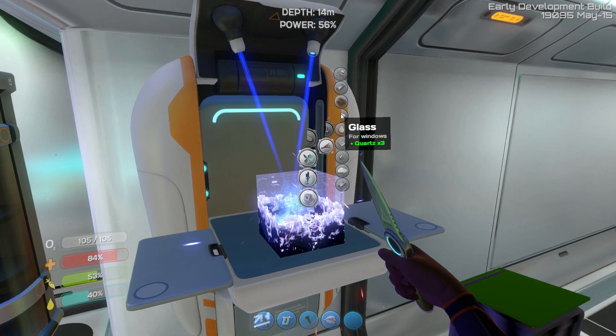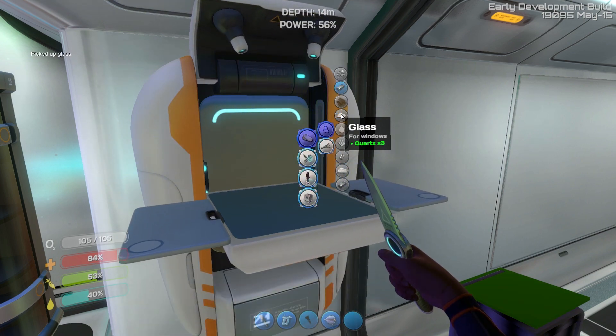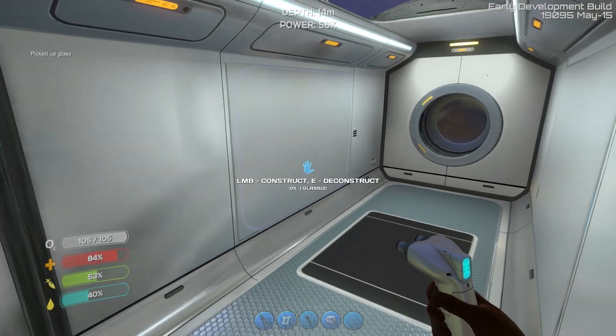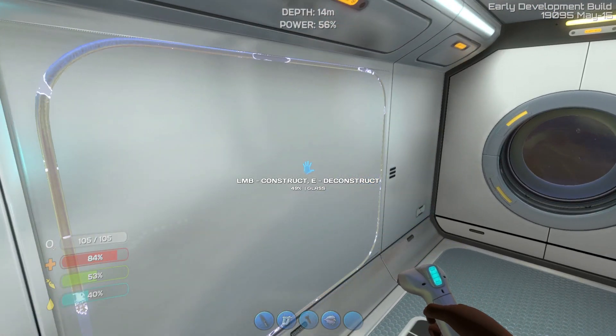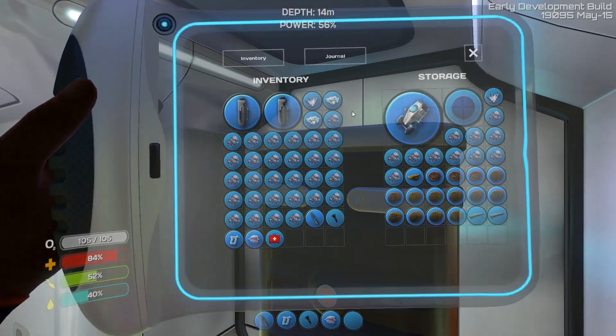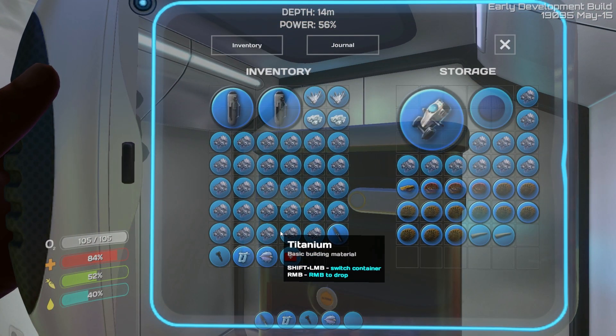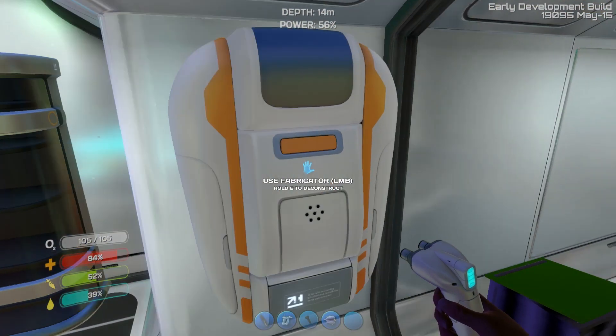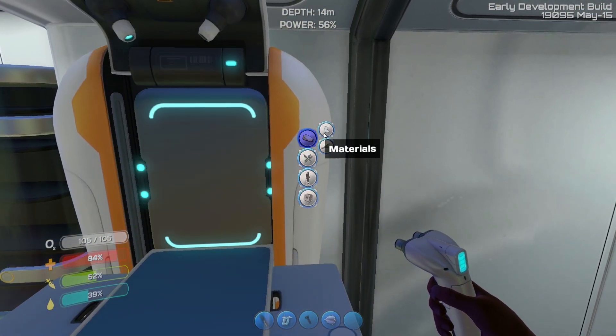Let's get some windows down. Because I agree, this place is very claustrophobic. Although inside the windows aren't going to look quite as good because I'm in the cave system. I might put some in there anyway. It takes three quartz to make one piece of glass - I think that's a bit much. I think they need to lower that to at least two. I'd like to see it at one.